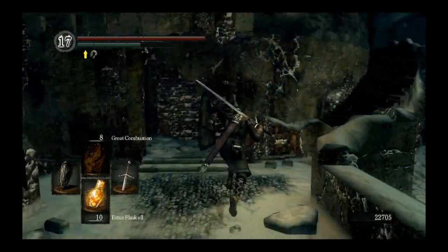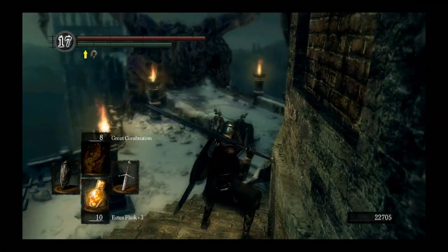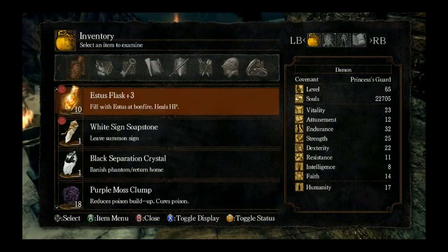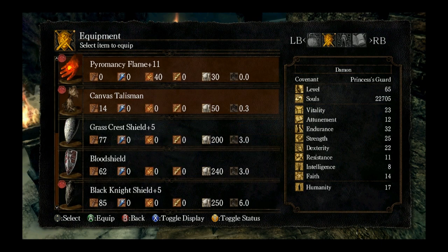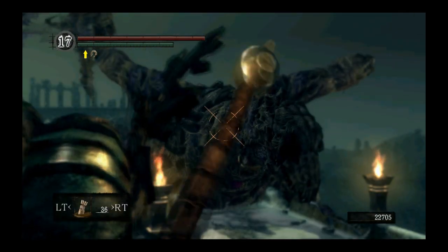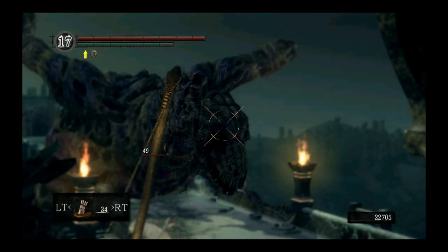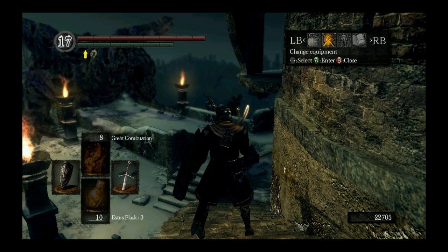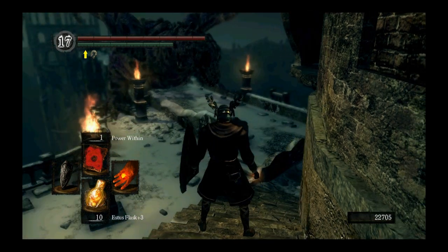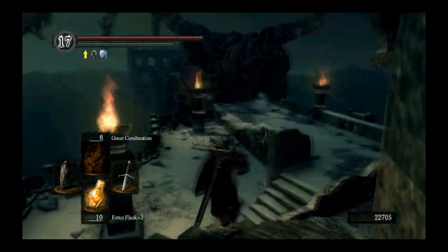Like the other undead dragon that I kind of failed at fighting, he's going to mostly stay in one spot and try to breathe poison on you. One option you have to fight them is to just find a nice place to stand and fill them with arrows. It's not exactly an efficient way to do this, but it's a pretty risk-free way to do it. I'm going to try going Power Within and going all crazy on him. Let's see how this works.